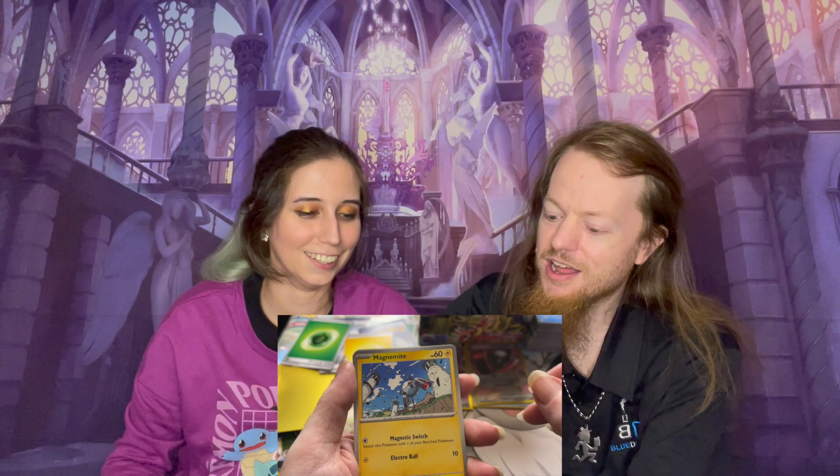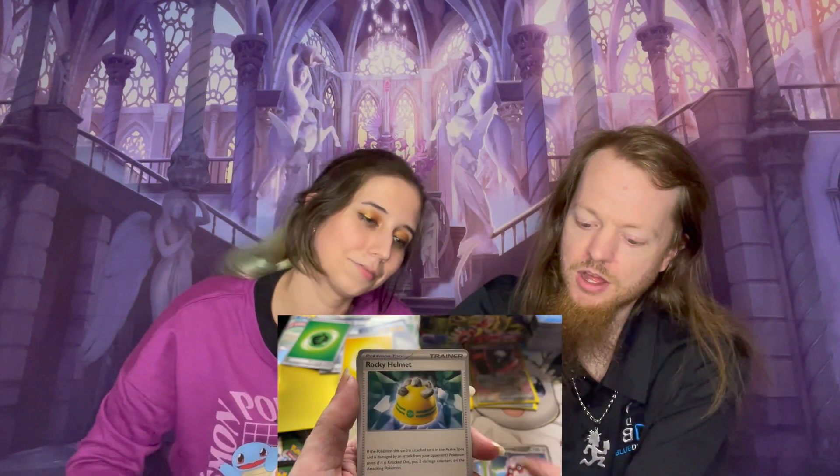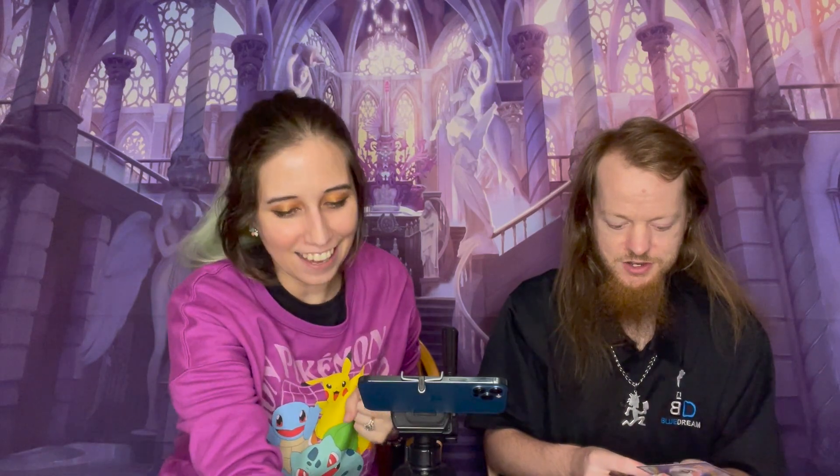Next pack. Fire. Electric. It was grass — I forgot to do that almost. Magnemite, Energy Switch, Launcher, Skiddo, Fortress, Rocky Helmet, Mabosstiff, Reverse Holo Torkoal, Reverse Holo Gogoat — we got full art Mummy! Full art Professor's Research! Yes! Yes! We got Mummy! Can we get Daddy in the next pack?